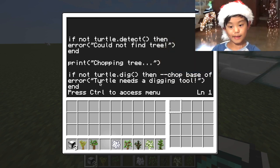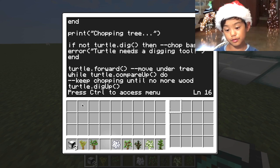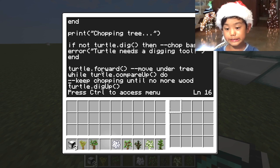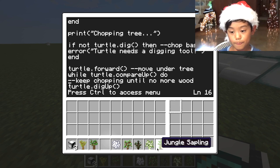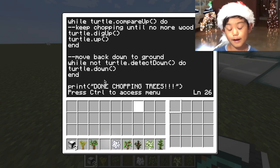Let you see the program. If not turtle.detect — error 'could not find tree'. So if there's no log in front of it, it's going to stop. And if it can't dig, it'll say 'turtle needs a digging tool'. But it has a tool — it's a pickaxe. You should always use an axe in survival. And then turtle.compareUp do — so it compares what it has in its slot to what's above it. If it's the same, it keeps going. If it doesn't see anything, it comes back down. And when it's finished, it says 'done chopping tree'. That's basically it.